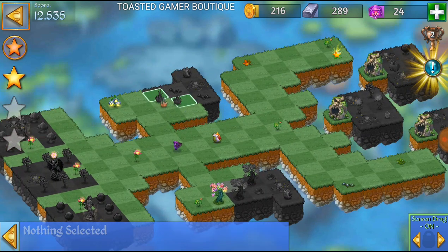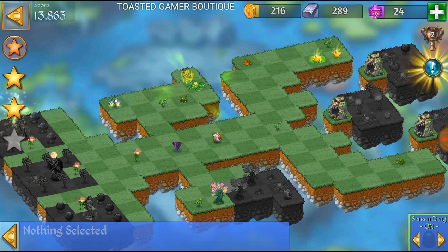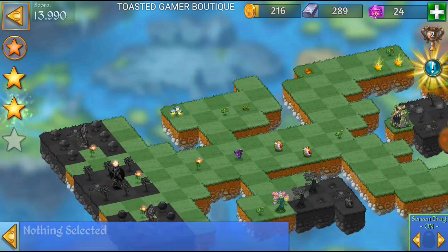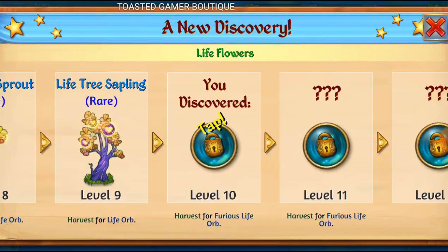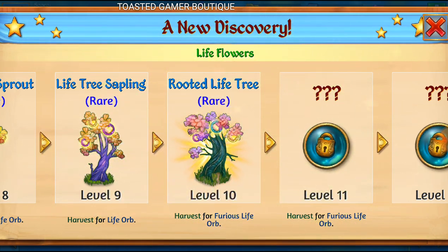So we're gonna move this little fire bush thing here, move the seeds. Now we got our second egg — great. That exclamation point tells you when you made a new discovery. We discovered the rooted life tree — cool.